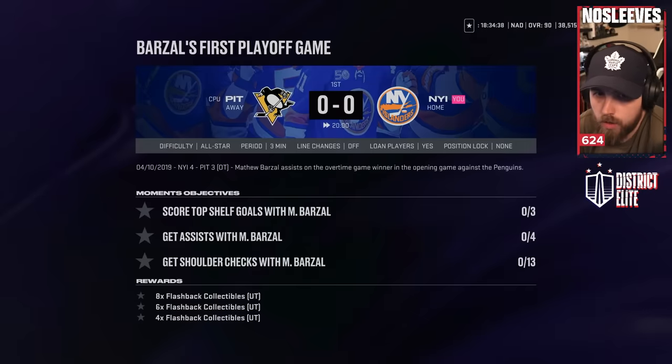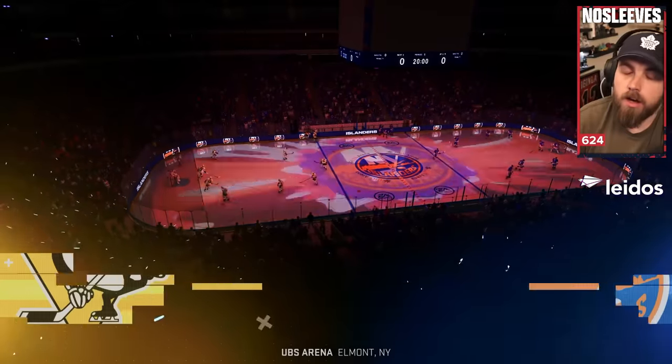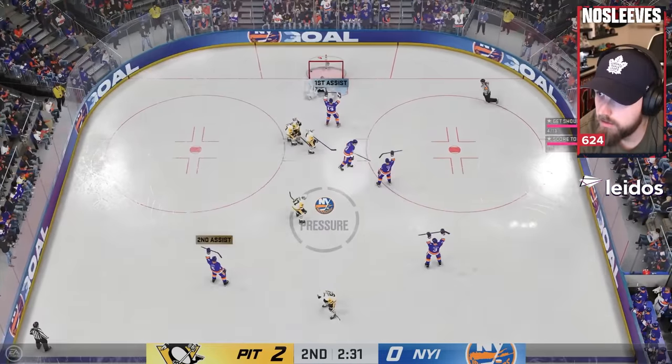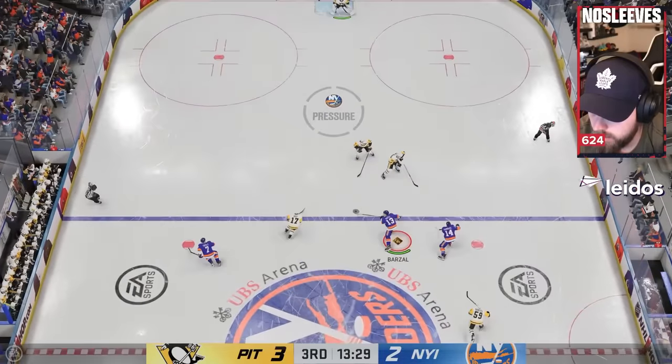Moment two — things get a little bit more difficult. On all-star, you've got to score three top shelf goals with Barzal, get four assists, and then get 13 shoulder checks. Even though the difficulty is ramped up, the attributes on the goaltenders as well as the players are still much lower than 93 Barzal.